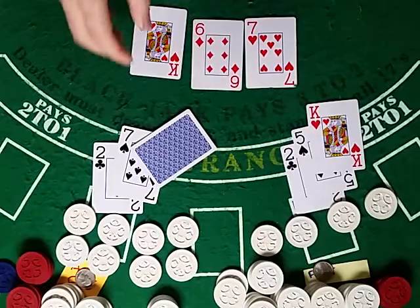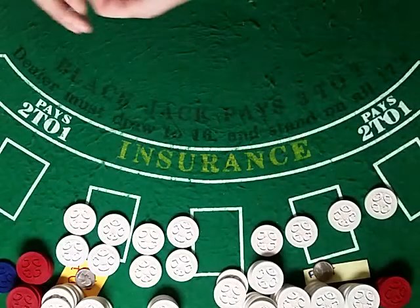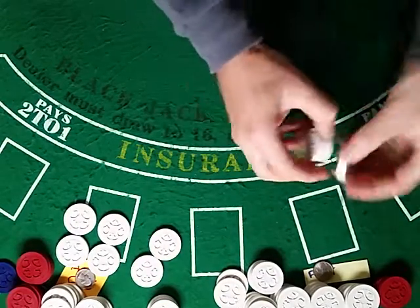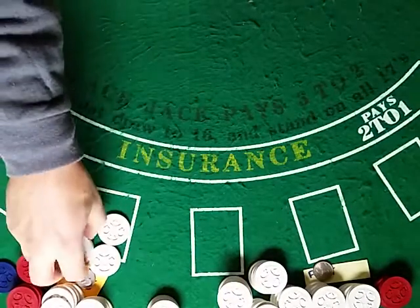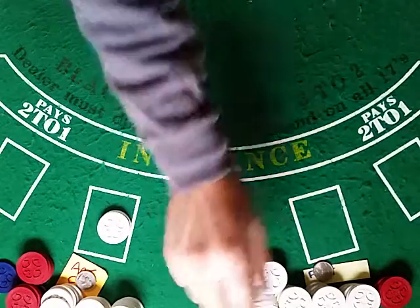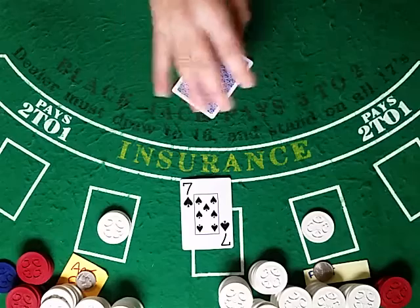You know you're doing well when the house needs to get more money from the cage. Now our count has worked its way back to two for the Ace-5 — so that's doubling the wagers now until the count changes or we hit our maximum.